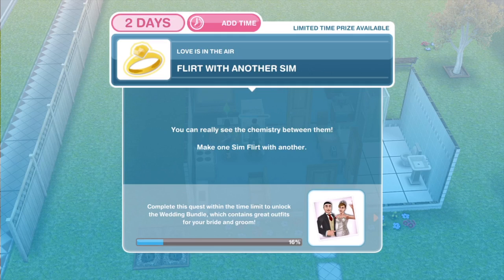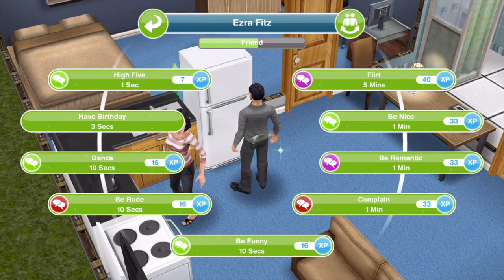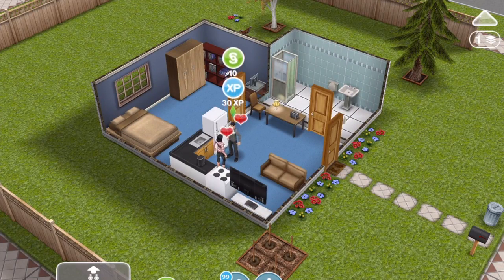Now we need to flirt with another Sim. You can really see the chemistry between them — make one Sim flirt with another. Click on our Sim and flirt takes five minutes. We've finished flirting with another Sim.